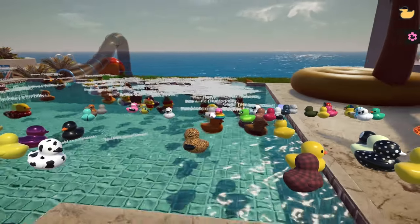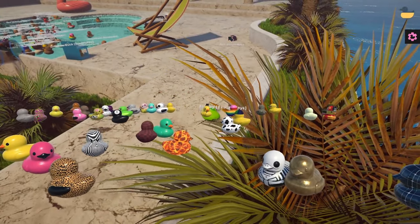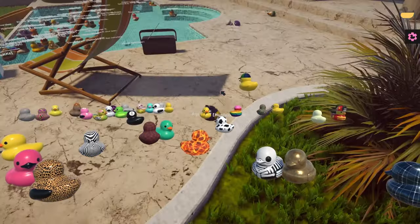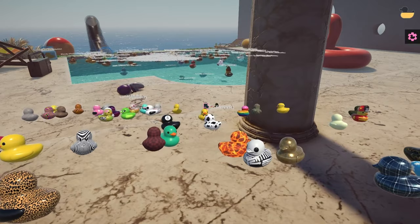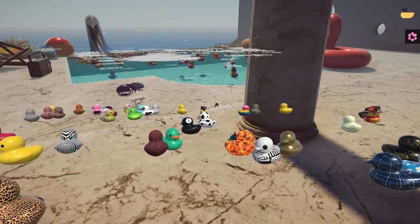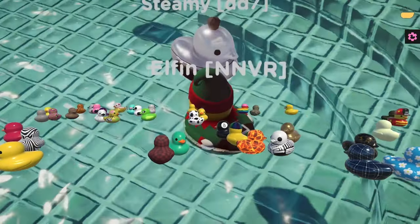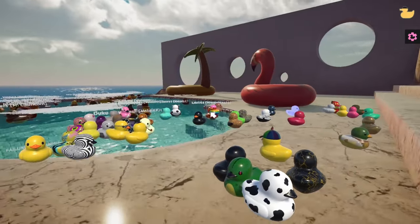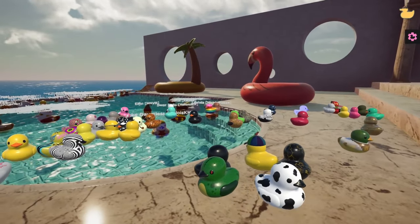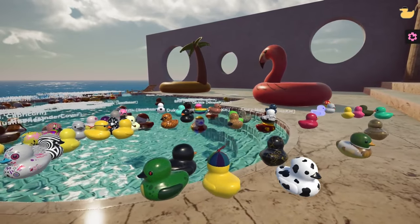Never change, Bubble Ed, never change. There goes Flowey and Agent 47 — everyone's getting flung out of the pool. Ever since Puffy joined the pool there's been a lot more chaos, a lot more ducks flung all over the place. I'm not suggesting who did it, but we all know it's Puffy.